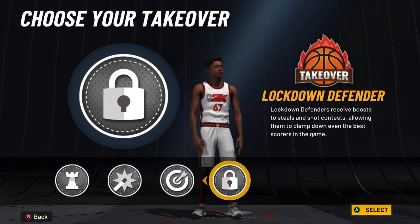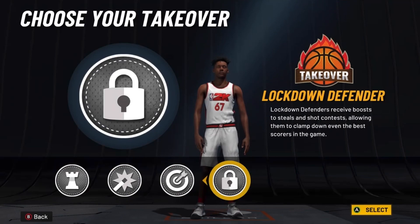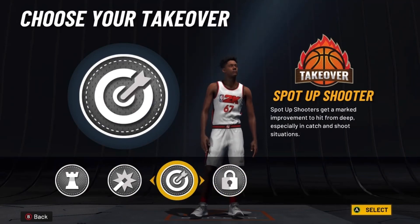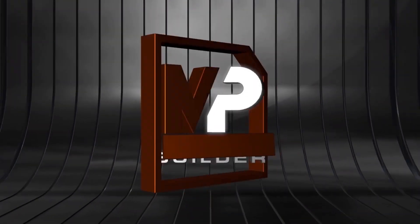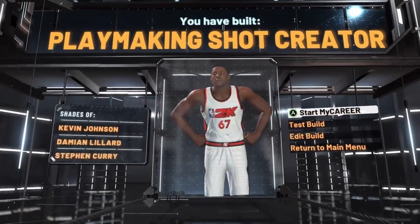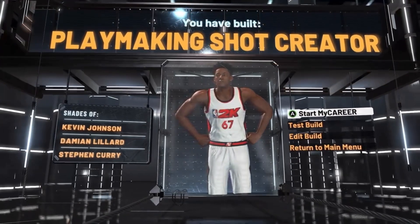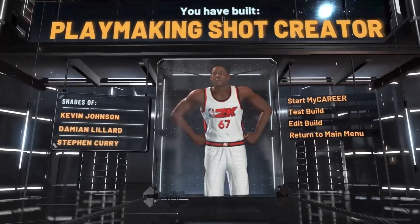For the takeover, you want to go with the sharp shooting takeover. You could go lock takeover if you wanted — at 99 overall you could get like a 90 perimeter defense and 90-something steal. But since this is a guard build, you want to go with the sharp takeover. This is the playmaking shot creator. I know play shots are going to dominate this year, but this is a different one — the player comparison is Kevin Johnson, Damian Lillard, and Stephen Curry.